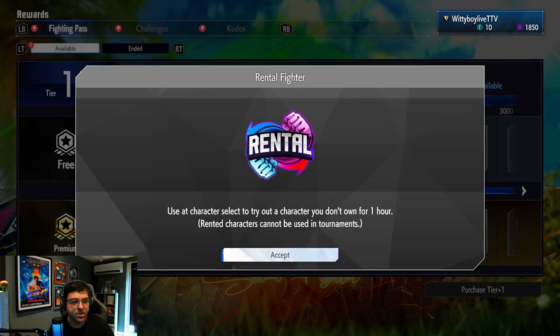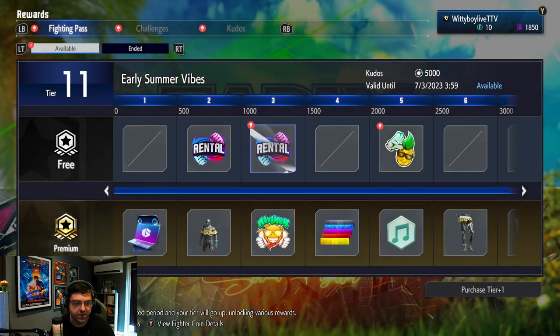We've got a Rental Fighter — you use the character select to try out a character you don't own for one hour. That's interesting. So if you haven't paid for a character, you can just try it for an hour, which is kind of cool. But they can't be used in tournaments, which makes sense. There's obviously no point in using this yet because we currently have all the characters.